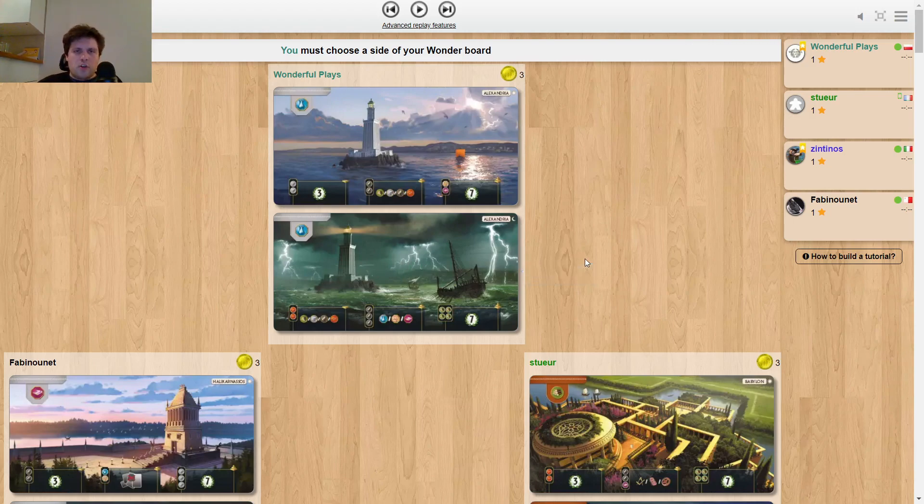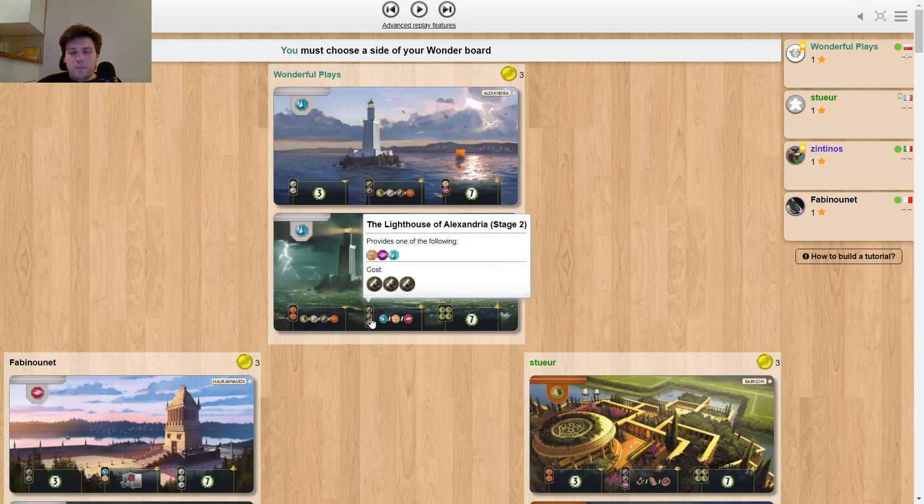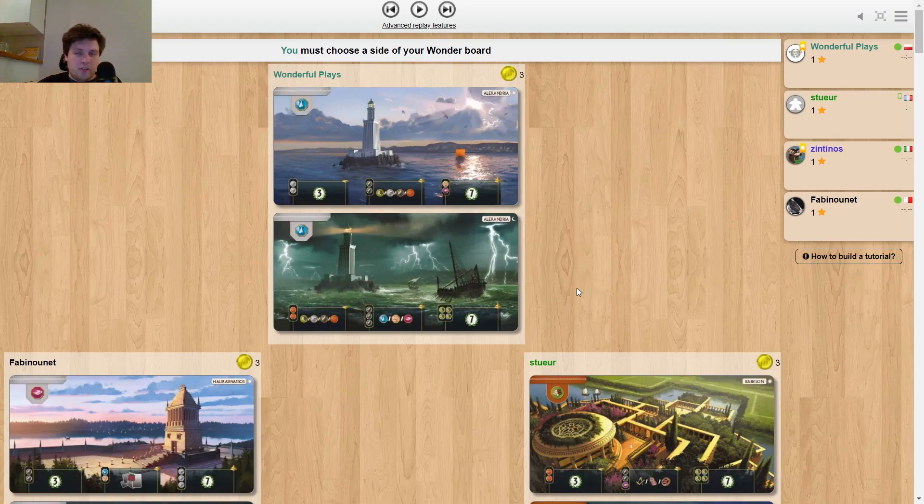The next strategy is going for red. That is quite good on the B side, just because you have natural support of clay, ore, and wood — those are the resources you generally need for red cards in the second age and in the first one as well. So, I hope this wasn't too boring of an explanation — let's go through the game.